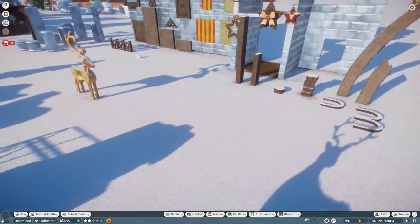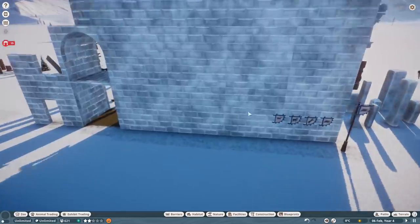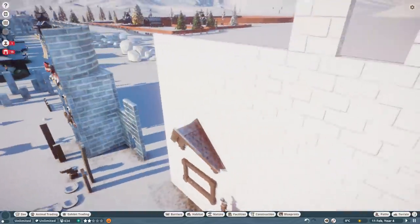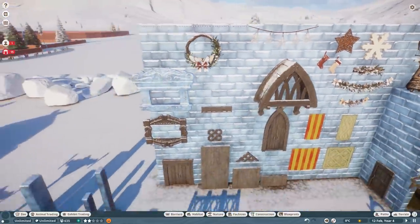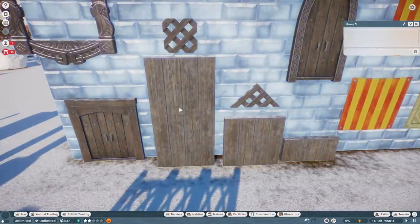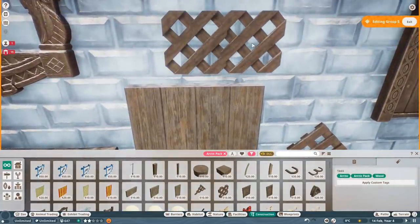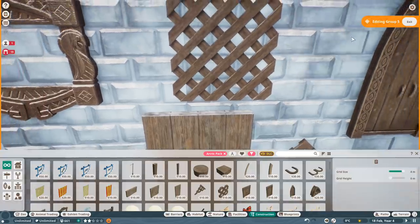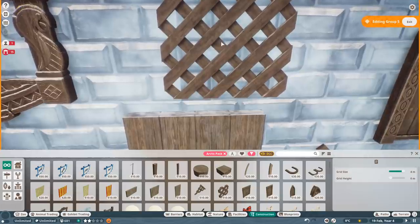We've got tons of Christmas stuff — let's get on to this. So this is the ice wall, really really cool. If you're going to build anything icy — it's very similar to the snow brick but with this kind of semi-translucence to it. Down here we have more wooden architectural stuff, half walls and a doorway. We've got these lovely little trellises — these are one of my favourite things in the pack. You could use these even if you're not doing Arctic. The corners are really nice. That is our info sign frame, and there's an icy Zoopedia frame as well.